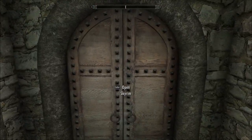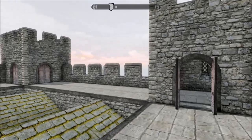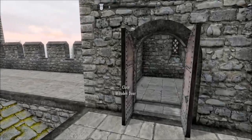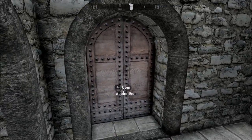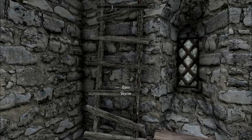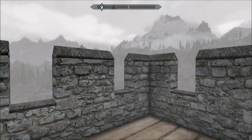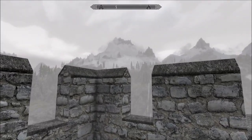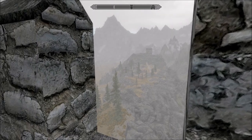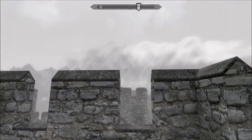I think this just takes us up to the roof - yeah it does. What a beautiful sky that is. Each one of these little tiny towers you can walk through so that you can walk all the way around. Nifty. Oh here comes the weather. And then you can get up onto these little tiny platforms also, and get an even better view of the terrible weather. The mountains look misty and romantic though don't they?